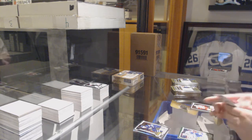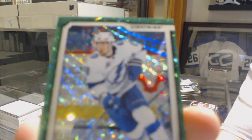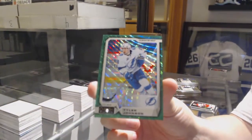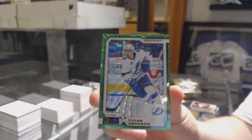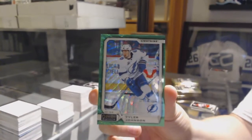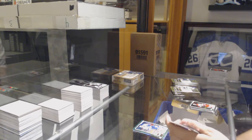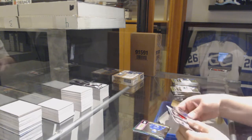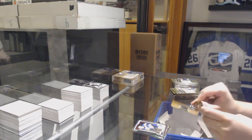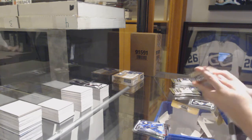We've got an Emerald Surge numbered to 210 for the Tampa Bay Lightning Tyler Johnson. Retro of Boeser for the Canucks, Rookie of Samsonov for the Capitals and a Rookie of Thomas for the Blues. Net Magnets of Vladimir Tarasenko for the Blues.